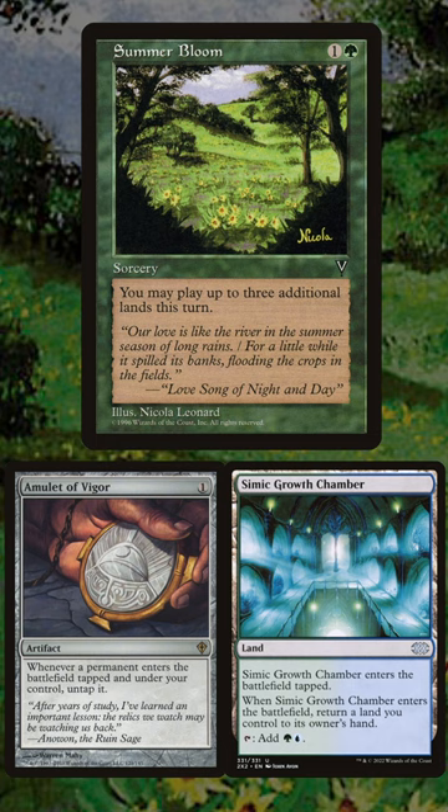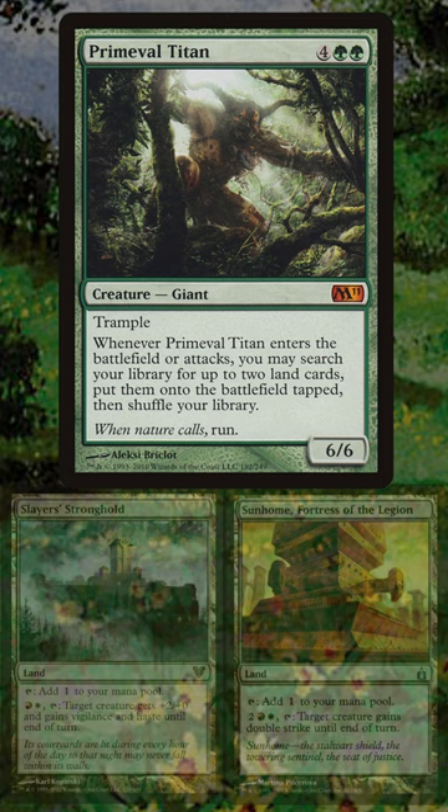This allowed decks to consistently play a turn two Primeval Titan, which was often enough to end the game as it tutored up powerful utility lands that helped it do tons of damage.